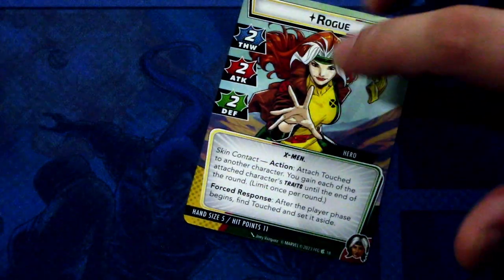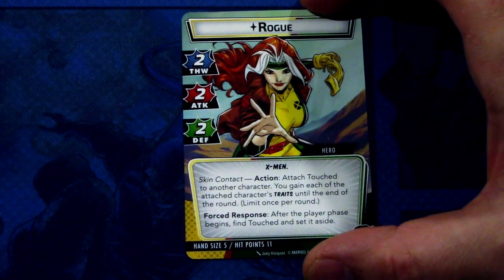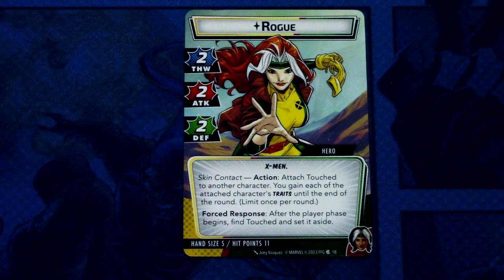On the hero side, Rogue has a thwart of two, attack of two, and defense of two — so an all-arounder in my book. She has the X-Men trait and a Skin Contact action: attach Touch to another character, you gain each of the attached character's traits until the end of the round, limit once per round. Forced response: after the player phase begins, find Touched and set it aside. Rogue has a hand size of five in hero mode and eleven hit points.